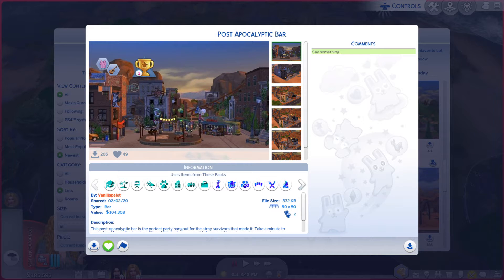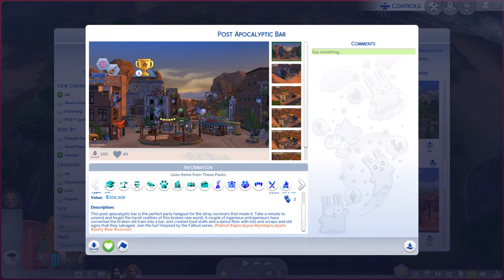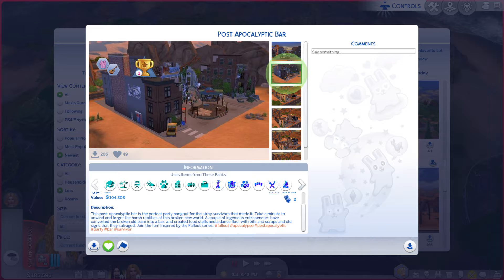Greetings, I am Harry Larry from Gary and this is episode 1065 of the Sims 4 Gallery Lots. This particular lot is called Post-Apocalyptic Bar. It is on a 50x50 lot type bar and there is a description you're more than welcome to read. And while you're doing that, I am going to look through these photos, see if it does the lot justice or not.